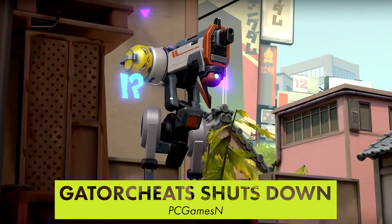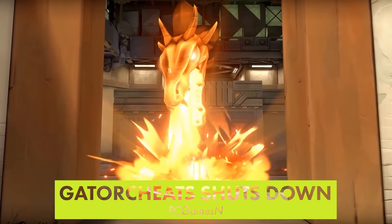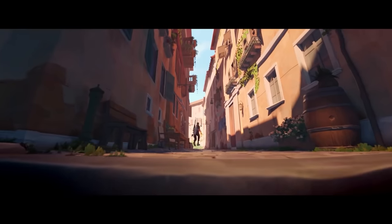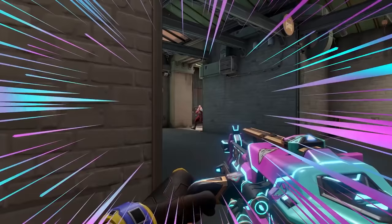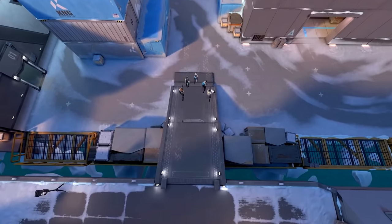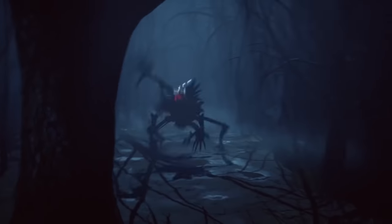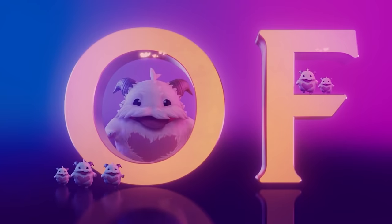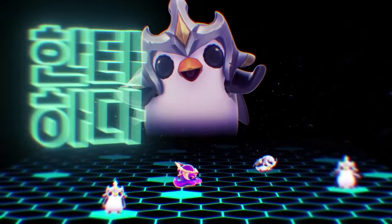We have an update on the story about Riot and Bungie teaming up against the Gator Cheats website. In response to the joint lawsuit the two companies filed, Gator Cheats has been shut down entirely. This is a massive blow to cheaters, as Gator Cheats was one of the premiere hosts for Warzone, Valorant, and Destiny 2 hacks. And while there are dozens of similar cheating websites out there, shutting down Gator Cheats certainly puts the fear into everybody else. Hopefully the lawsuit results in some severe consequences.